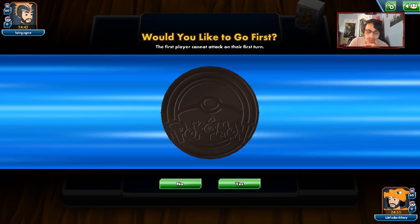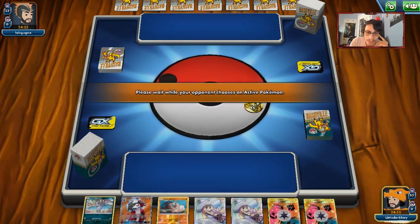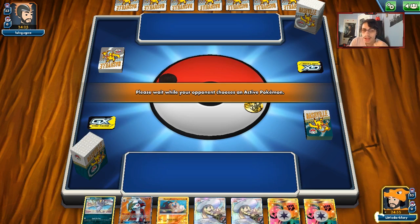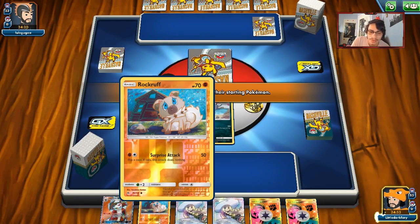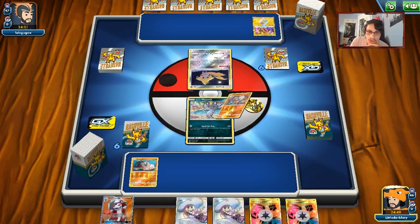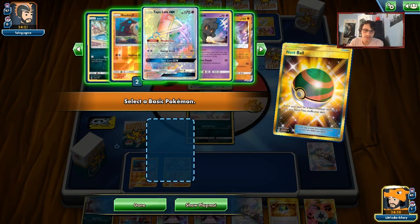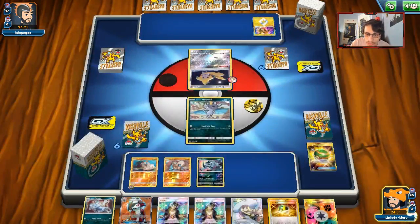We got a Meowth and a Rockruff start, plus the Lillie draw - really good turn. Spoil the Fun could definitely work, but if we're playing against a Turbo Pikarom deck, Meowth and Alolan Persian don't do much because it'll have three energies on and we'd do zero damage. We'll attach, use Lillie, get Persian out. We don't get the value out of Meowth, but we can still Donk with Persian next turn. We'll put the Absol into play to force Jirachi to Zero Aura, then pass. We actually have a pretty good start.